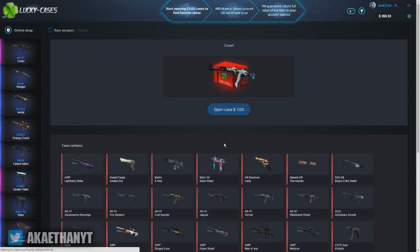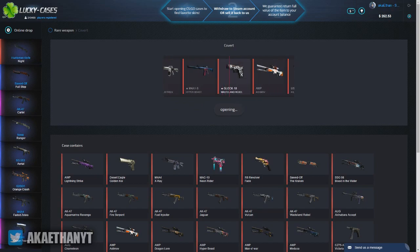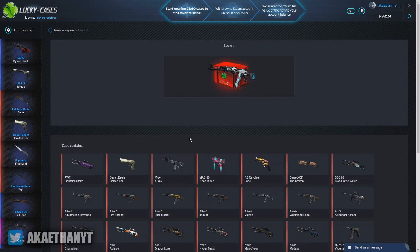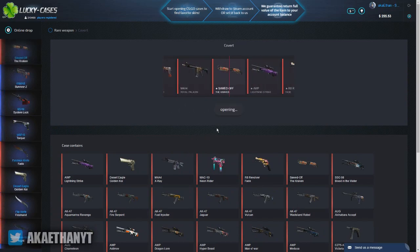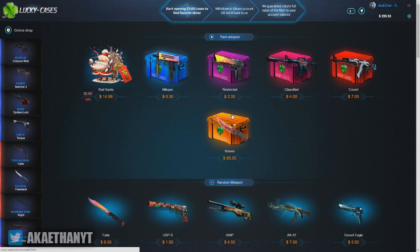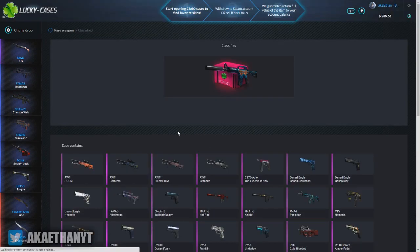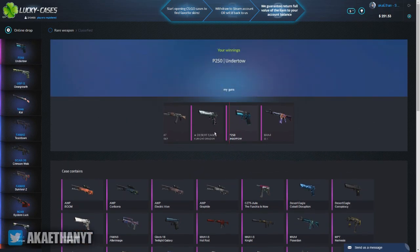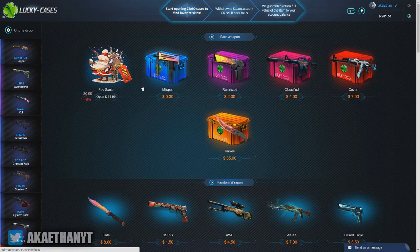Oh, Covert case — a lot of people usually get pretty decent skins on this case. Let's see what we get. That's good! Let's open another Covert case. These applications are pretty good. I'm going to do a Classified case. That's not that bad, pretty cheap. I think I lost a little bit of profit there, but that is not bad.